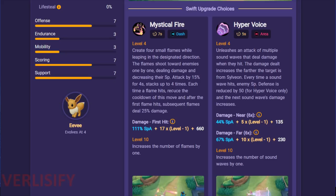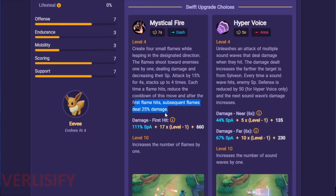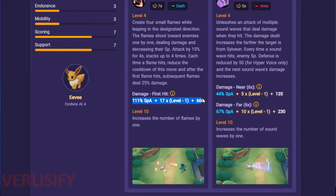The weird thing about Mystical Fire is the more people play against Sylveon, the worse it gets because it's just front-loaded on damage. After the first flame hits, subsequent flames deal 25% damage — so it's not like you're getting 4x damage. It can be scary when Sylveon jumps in and you lose a third of your health from the first Mystical Fire, but that's as bad as it gets and you can counter-engage onto the Sylveon after that.